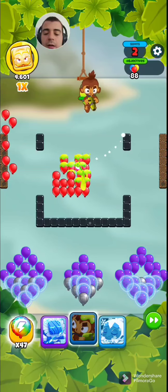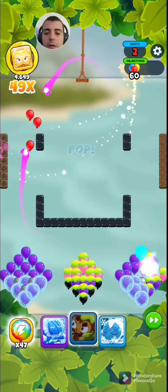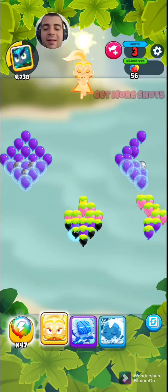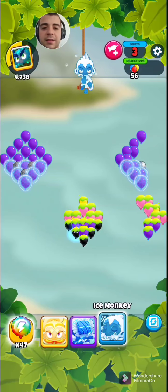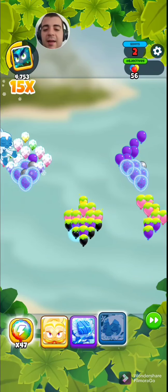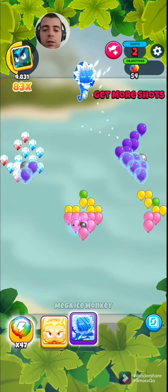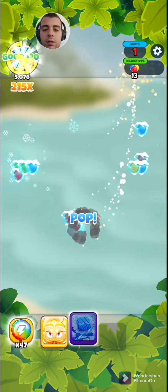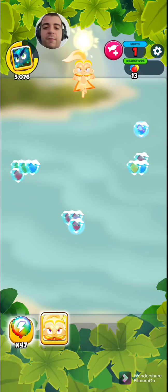I'm feeling more comfortable now. It's not the best hero to use in this situation, so let's see how an ice monkey handles this. I believe it can pop the purple balloons — yes, it can. Gotta try and get the right angles. This hero monkey should be able to take care of these thirteen frozen balloons.